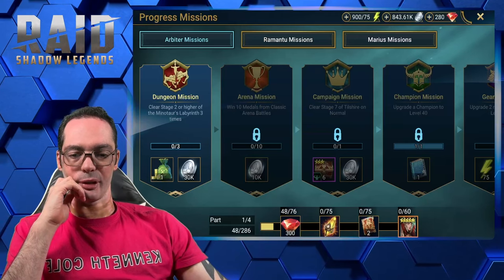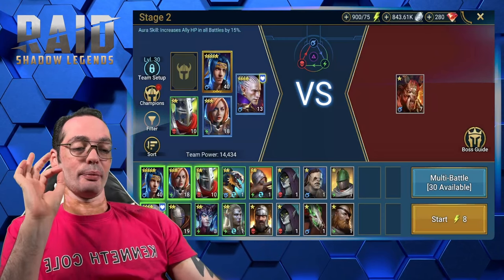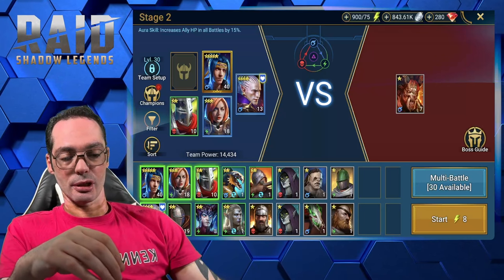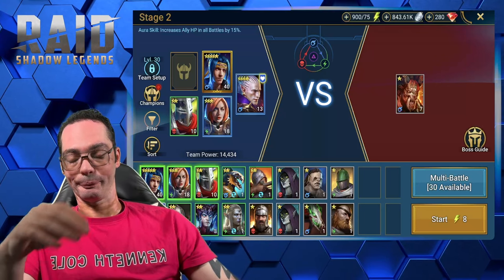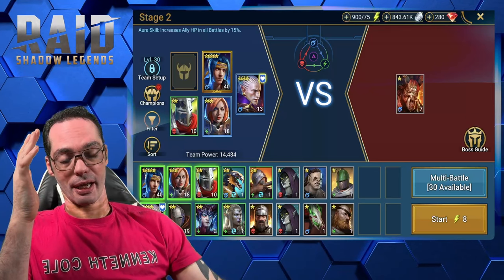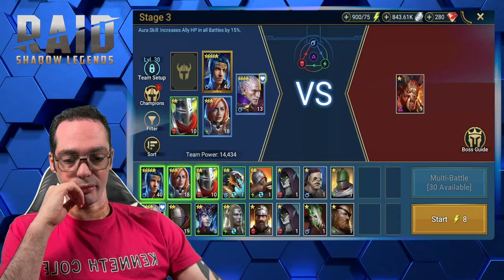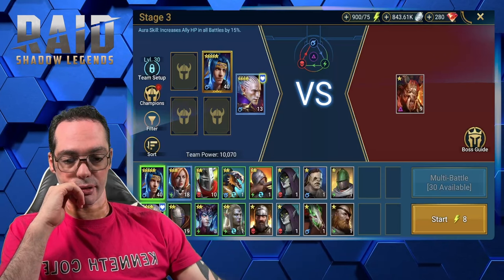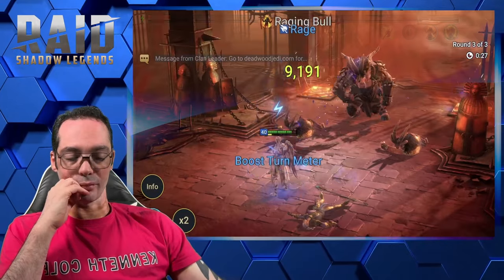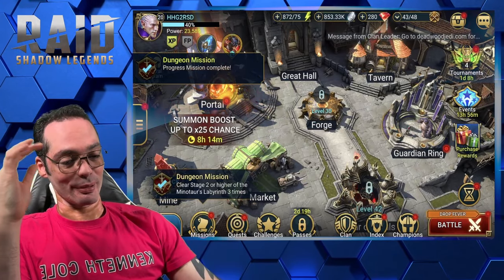Stage two or higher of the Minotaur Labyrinth three times. Minotaur Labyrinth would be a great place to farm your masteries if you have the chance to do the double XP event. Right now it just uses your multi-battles and takes too long. I'll try to run just both of them and see if I can actually clear. Ninja carrying the team — I knew that was going to happen, but wow. Another mission complete.